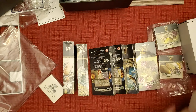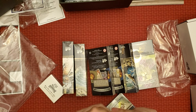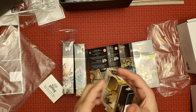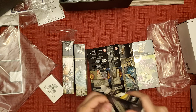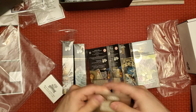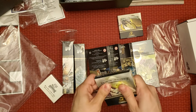This is basically where all the expansions are — these are all the expansions you're going to get with The Seventh Continent. This one is Path of Repentance. I don't know much about the expansions, but you get more cards here.